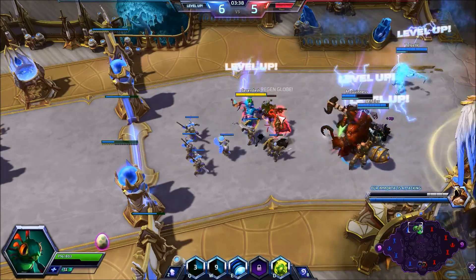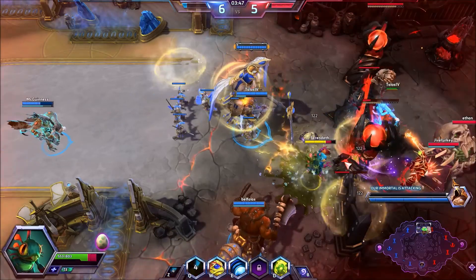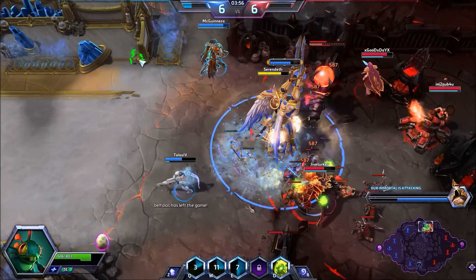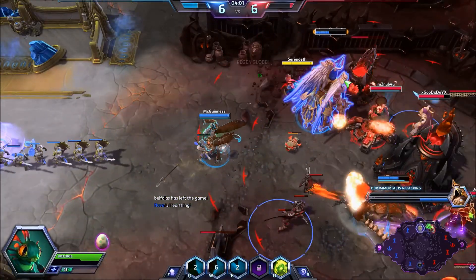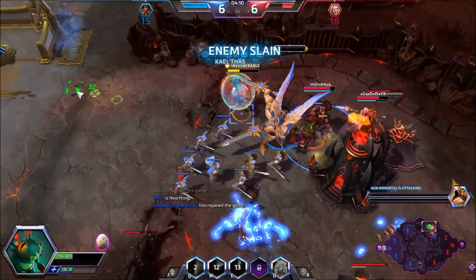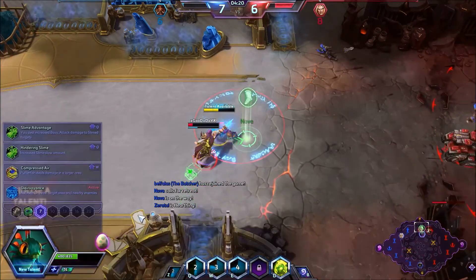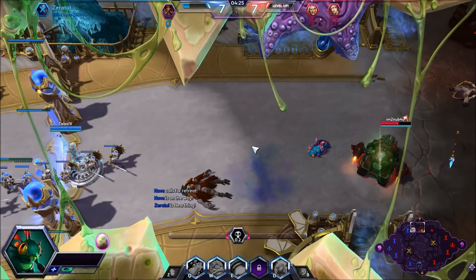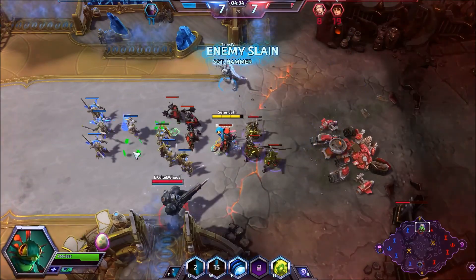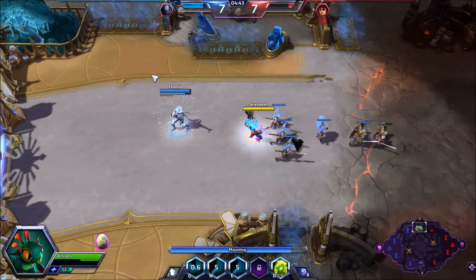We're going to clear this lane up and push in with our immortal here to hopefully deal some structural damage. We got two towers down. At this talent, we're taking Slime Advantage — 100% bonus damage on auto attacks against enemies affected by our Slime. So the build is taking shape: we jump in on the enemy, get some slimed-up increased auto attacks out on them, and move on.